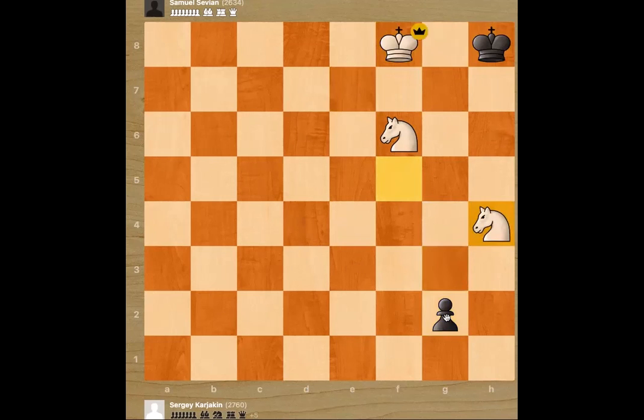Actually, push, knight h4 would allow promotion. So instead knight d6, and now after queening, knight f7 is checkmate.